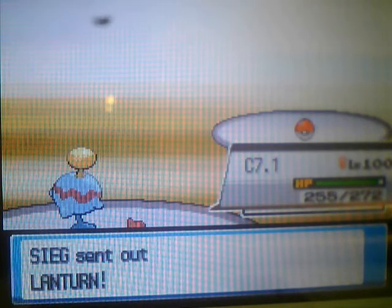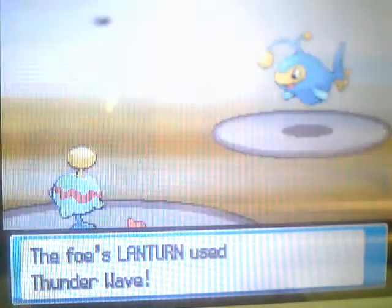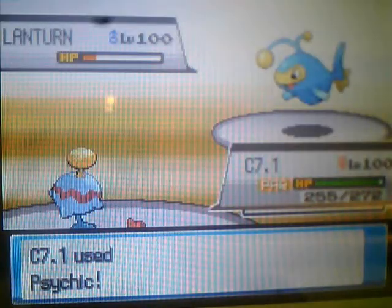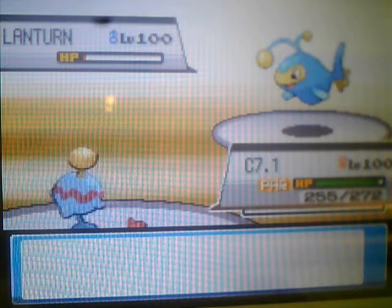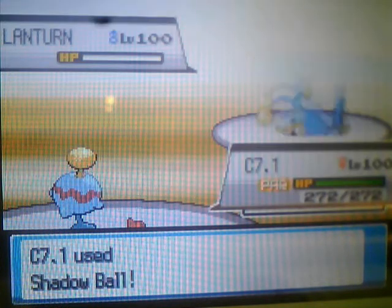I should have just gone into Cloyster, knowing that I could take out any counter, and then on the second turn either take it out or just Explode. I go for the Sidekick, but now I'm Paralyzed - I'm actually faster due to the Trick Room - so I just go for the safe Shadow Ball, not over-predicting too much, knowing it will KO either way.